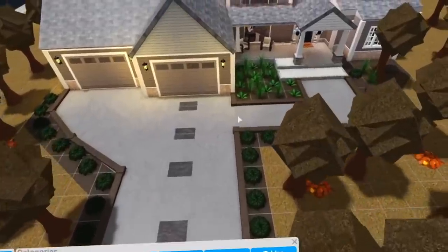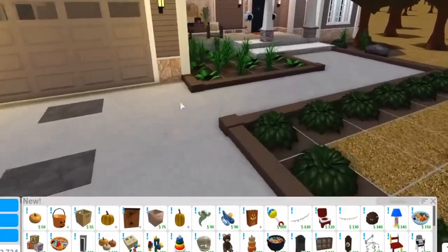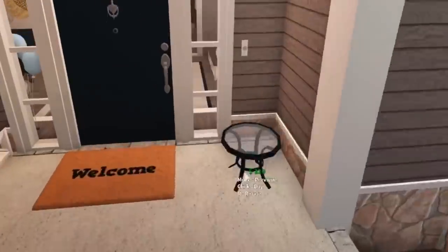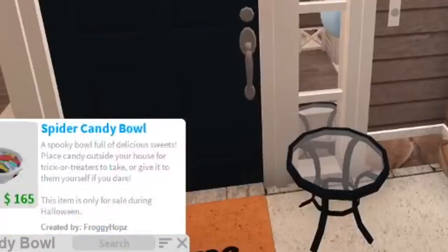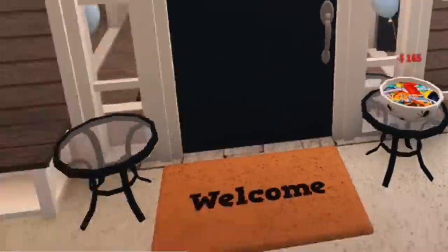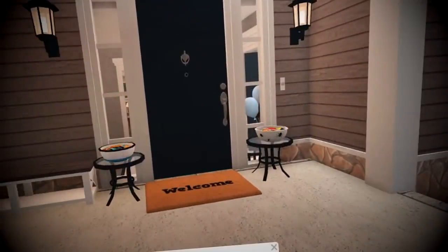Let's go ahead and start decorating this house for Halloween - it is once again my main house. Let's get the buckets of candy. I'll get a patio and table, it just looks kind of fancy. The trick-or-treaters can help themselves - spider candy bowl here, and then we'll put the eye candy bowl. Take one piece of candy, thank you! I kind of want to put a sign for that too.